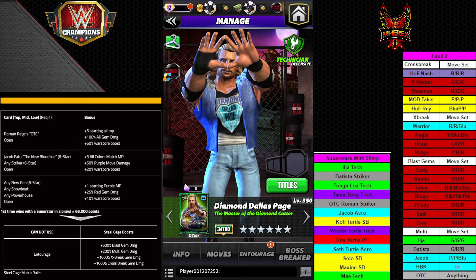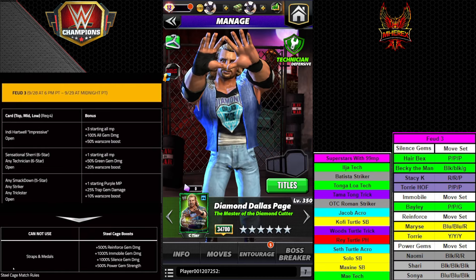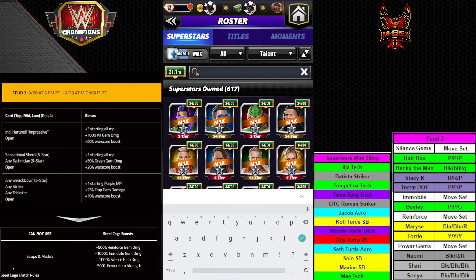Feud three should be pretty fun — I actually really like the buffs a lot. In particular, the immobile for tech Bailey looks really fun. No straps and metals, which is worth noting — that's a big damage decrease — but 10x multiply immobiles is really nice and silence is nice. Then you have 5x power gems and 5x reinforce, assuming it works right. Your 99 MP ladies are Maxine who has reinforce, and May Young who can do silence, so that's pretty beneficial.